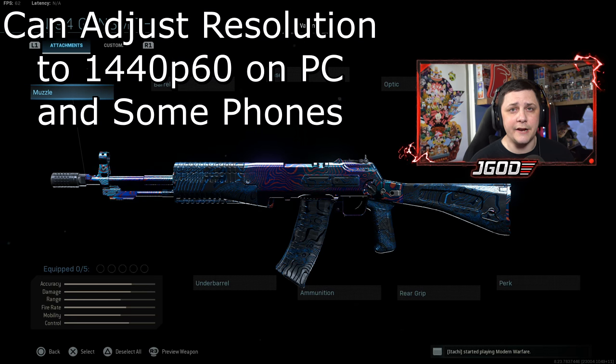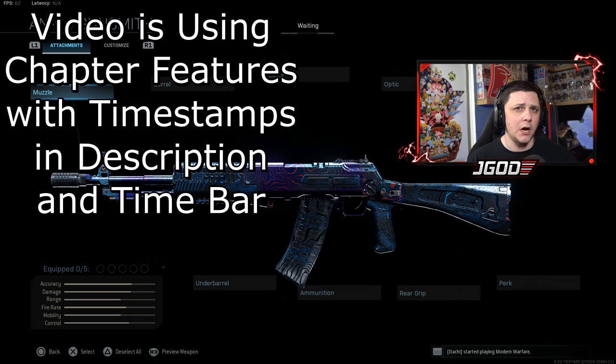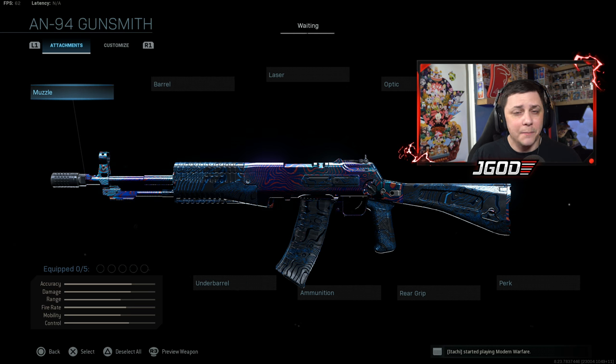We're gonna be focusing on the brand new AN-94, which is unlocked at tier 31 in Season 5 battle pass. There's a bunch of different things I want to talk about: recoil pattern, how to maximize the rate of fire because it is a two-burst weapon. We're gonna look at how it compares to other weapons for both multiplayer as well as Warzone, cover various attachments, and hopefully give you a better idea of how to make the best class setup for your individual play style. In Warzone, you have to figure out whether you want to stack it with a sniper rifle or an SMG.